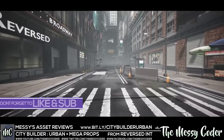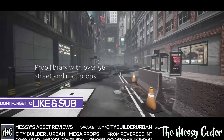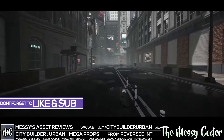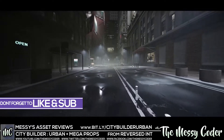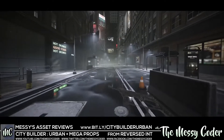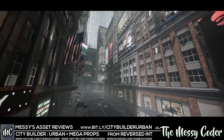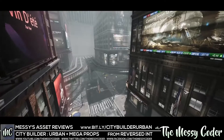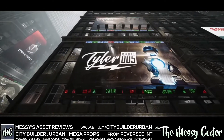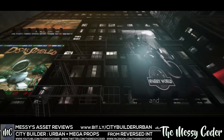Hello, my beautiful Badgers! Messy Koda back again with another Asset Store review. This time it's the City Builder Urban Pack from Reversed Enzo. Don't let that confuse you — it's not actually a city builder. We can't build a city by the click of a button. It's a modular building pack that gives you all the parts so you can build a city if you were to try. You've got two packs in one: the Mega Props Urban Pack, which normally is $15 by itself, bundled with the City Builder Urban. Normally $34, but currently on a 50% sale down to $17.